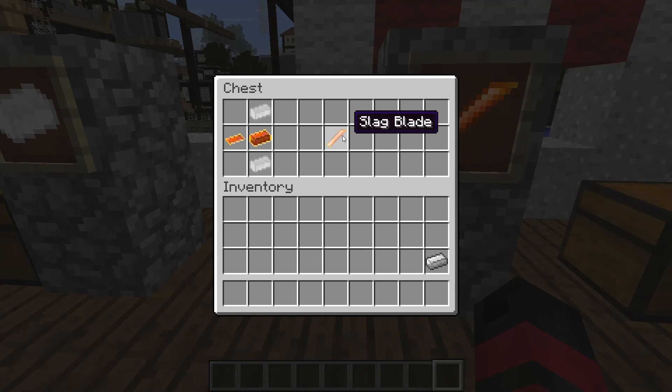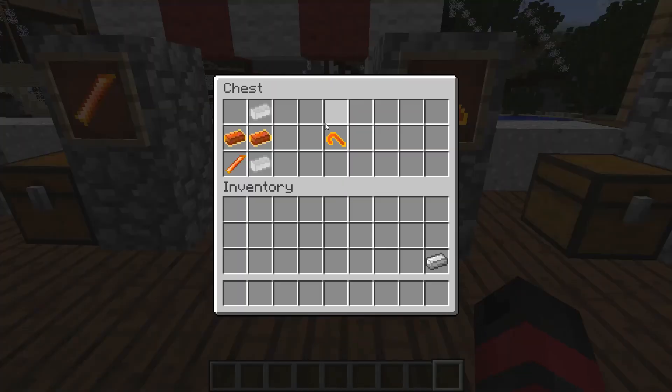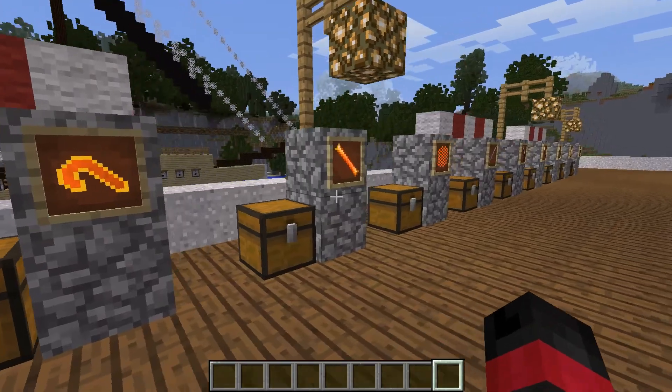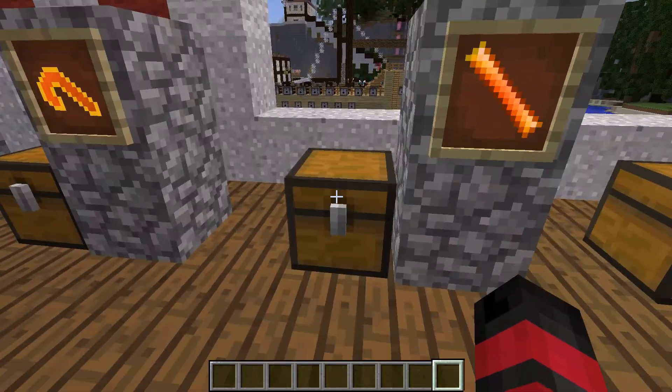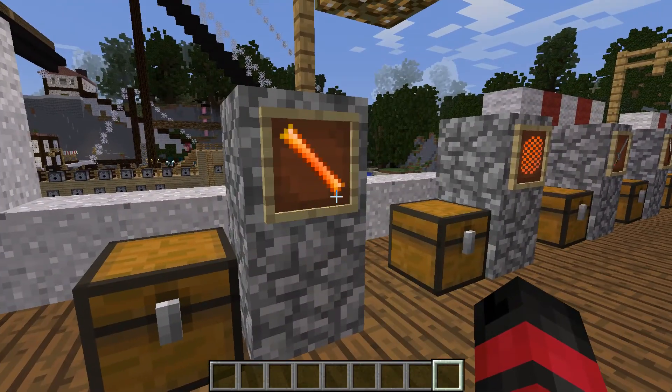That gives you the beautiful slag blade, which will be used to craft swords later. Moving on, the slag hook takes a bit more — two slag iron ingots, two molds, and the slag blade — and that gives you the hook.